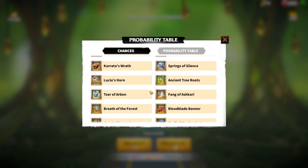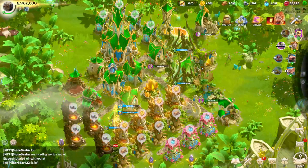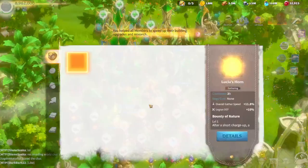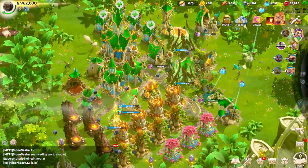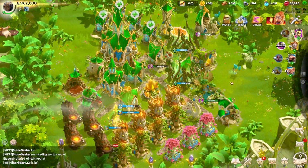Let me show you what I'm using now. My main gatherer is Fen — I think Fen is the best gatherer and she's holding Lucia's Horn and Phoenix Eye. For Wulder, I'm not a mage player so I'm using Solan's Blade. For Emir, cavalry, I'm using it for quests. Unfortunately, I wasn't able to get a marksman legendary artifact and I'm still using Heartpiercer, trying to get an upgrade.